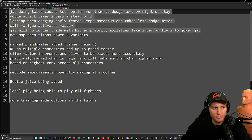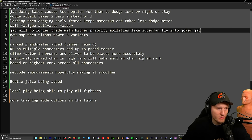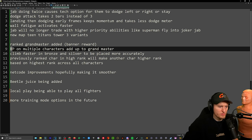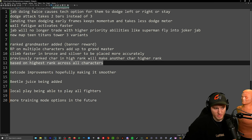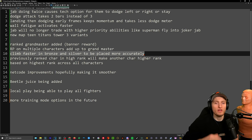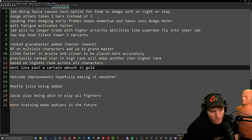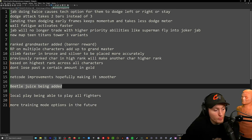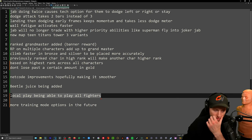Those are the biggest mechanic changes to the game as a whole, and there might be even more in the patch notes. We're getting the Teen Titans Tower map with three variants. Ranked changes — Grandmaster rank is added with a banner reward. RP across all characters appears to be cumulative for Grandmaster qualification. You also climb faster in bronze and silver, so a good player isn't stuck there as long. And there's a loss cap in gold. Netcode improvements were mentioned. Local play will allow all fighters — huge for tournaments.